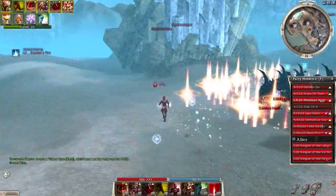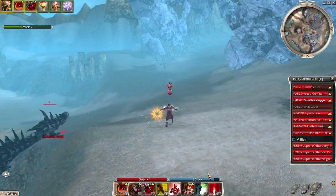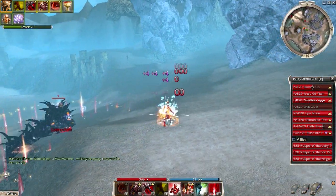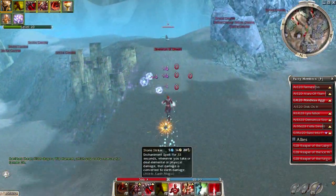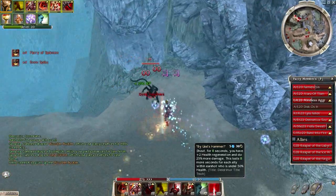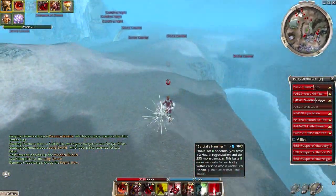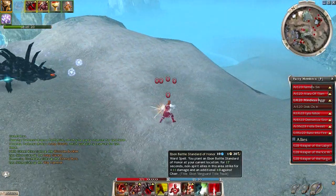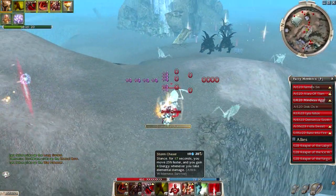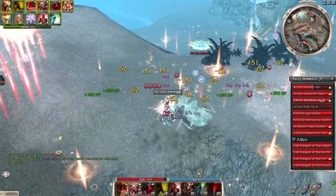Once the smites are dead, kill the last skelly that you need to. Let sliver recharge before engaging — you do not want to run into a skelly without sliver charged. Run into them and sliver them down. Once that is dead your main job is over. You don't need to do anything else, but you can continue farming now.